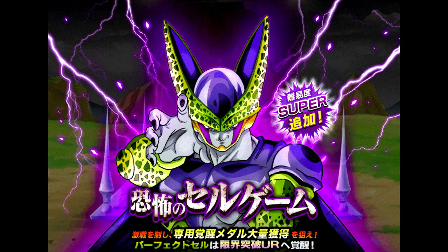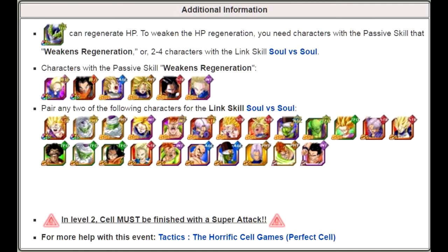First, I just want to state that I will not be going over the Link skills or any of the free-to-play characters in this video with the Link skill Soul vs. Soul. Soul vs. Soul is the Link skill that also allows regeneration to be weakened. I will be doing a separate video on the free-to-play characters that have this trait. Specifically in this video, I will be going over the primary characters that actually have it as their passive, so they don't need that link in order to weaken Cell's regeneration.